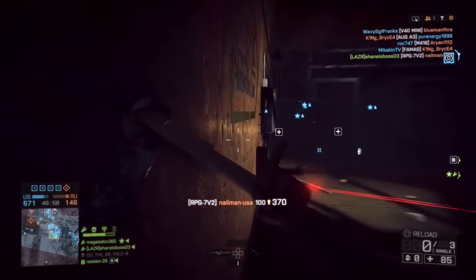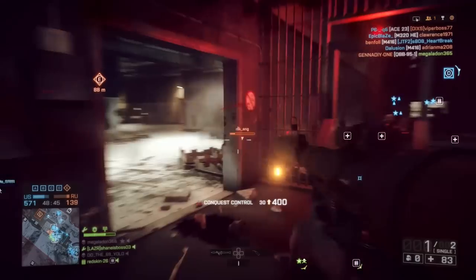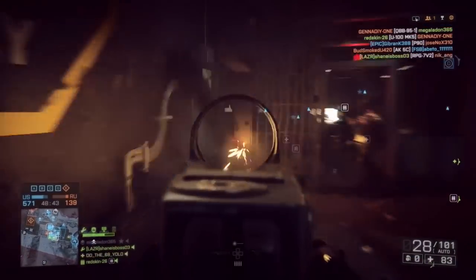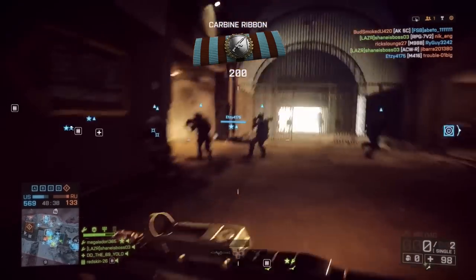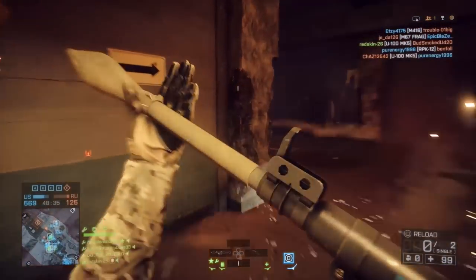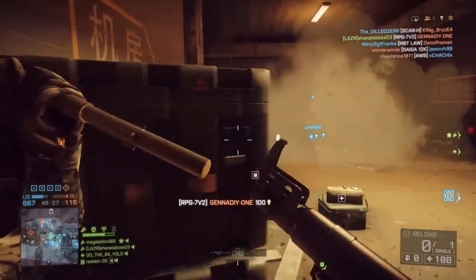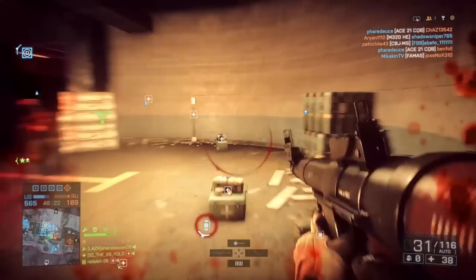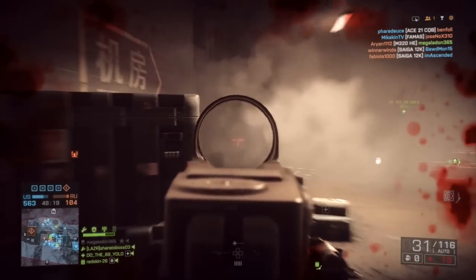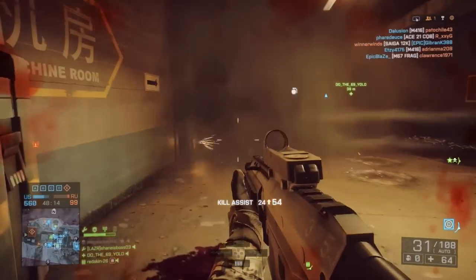Next is the ACWR, which fires faster than the AK5C and is great as a close-quarters carbine. Honestly these are the only two carbines worth mentioning — the rest don't really stand up to them. The ACWR fires at about 800 rounds per minute and deals almost assault-rifle-level damage at close range. Damage does fall off at long range to about 14 instead of 18, but it's still very effective. Both the AK5C and ACWR unlock early, so there shouldn't be any issues getting them.